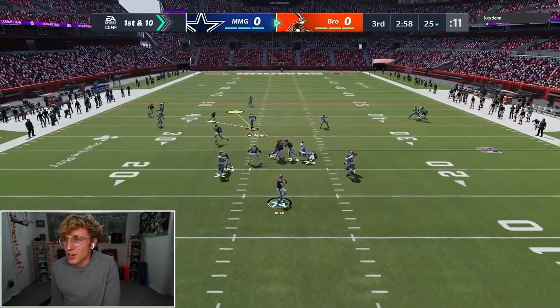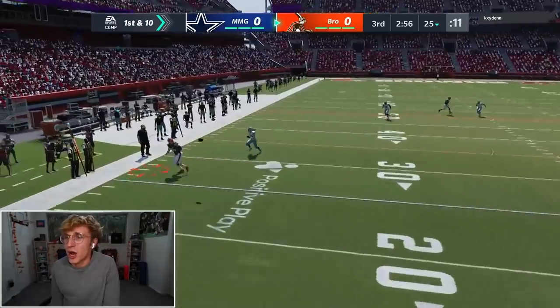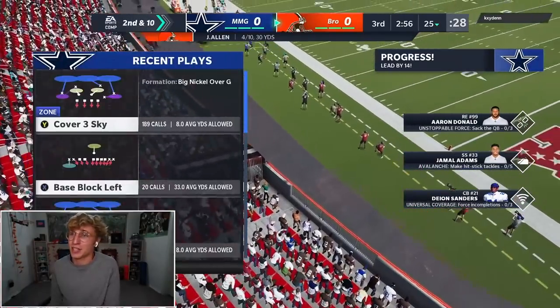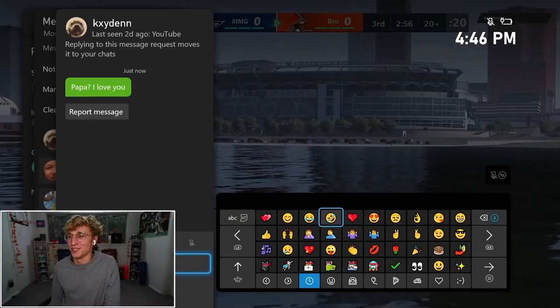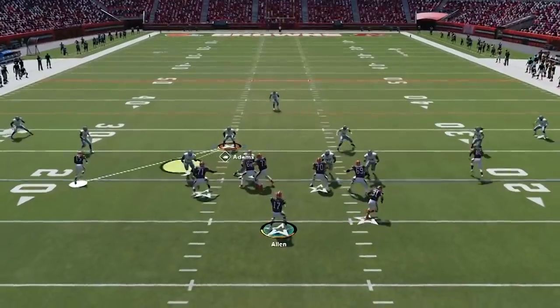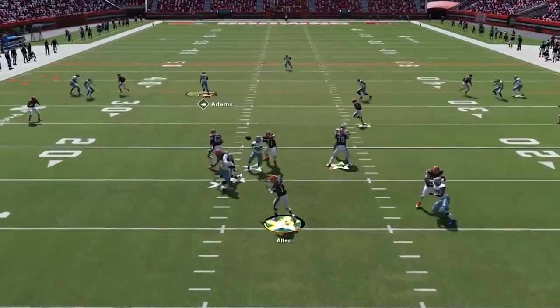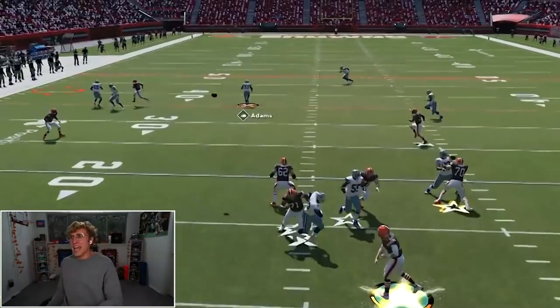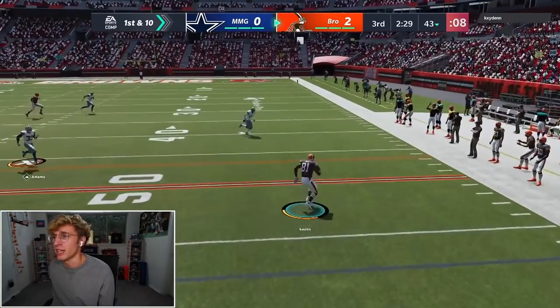First and 10 — got a new opponent in the Browns unis. They're running double digs. He said 'Papa, I love you.' Hey Caden, I love you too, but I'm going to clap your cheeks still. Got Caden — Caden, that was an interception. You don't throw that pass, Caden. I know you're going to see this video. I'm going to pick this. Don't you throw the dig, Caden.